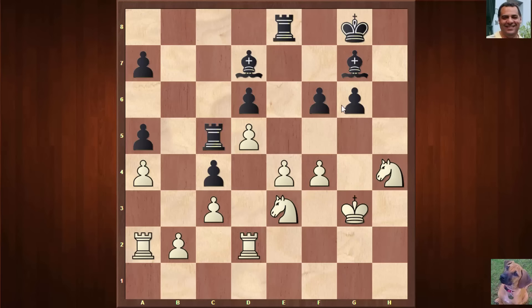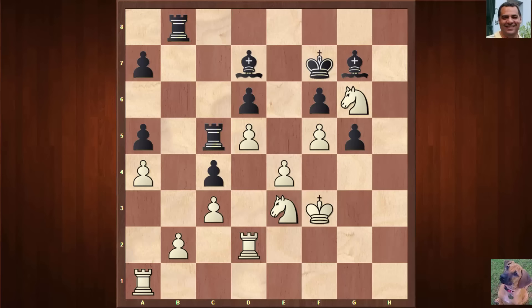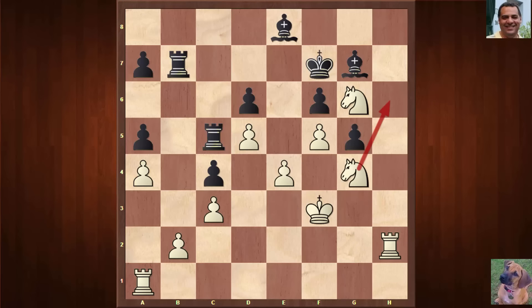Rook e8 — sacrificing on g6. f4 here is protected and black protects his pawn. f5 — white's pawns are really quite aggressive here and they do support the knight outpost. g6 is supported. Rook b8, and Rook a1 — the rook seemed a little more flexible, though tied to a4 for the moment. After Rook b7, the other rook comes to h2, with a clear idea of Knight g4 at some point, maybe Knight h6.